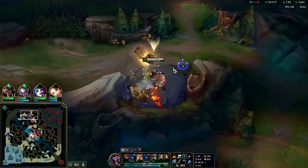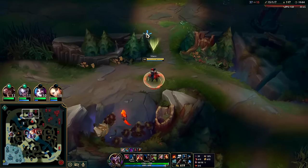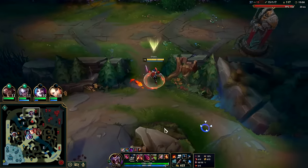We need to absorb as many resources as possible without dying, so we can take all the enemy camps and then grab a minion wave. That's a really good use of our time.